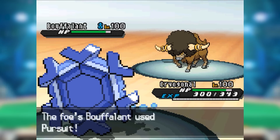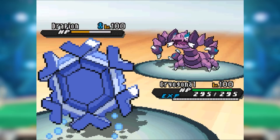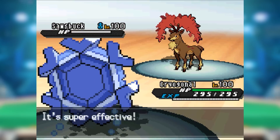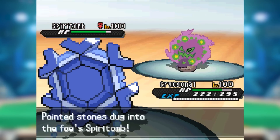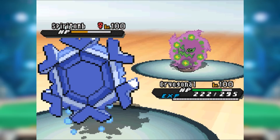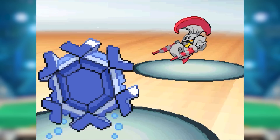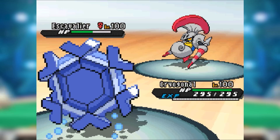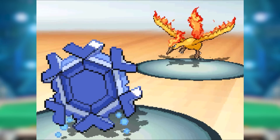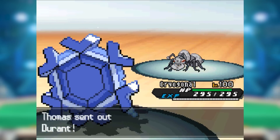Now Cryo could freely run Reflect and be more secure against Pursuit while still checking Lilligant and Escavalier. Cryogonal's most common use was as a crucial piece of stall teams, but it could also put its outstanding speed and solid special attack to use with an offensive set. Its invested Icicle Plate-boosted Ice Beams sliced through Spiritomb and with Stealth Rock easily KO'd the more popular offensive sets and three-hit-KO'd the defensive sets lacking reliable recovery. Meanwhile, Escavalier dropped to Hidden Power Fire.